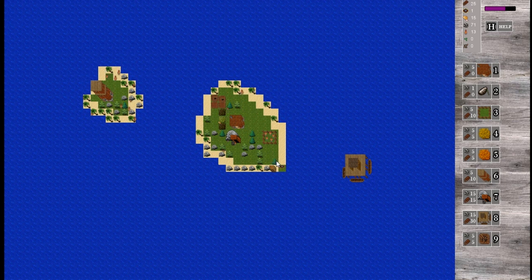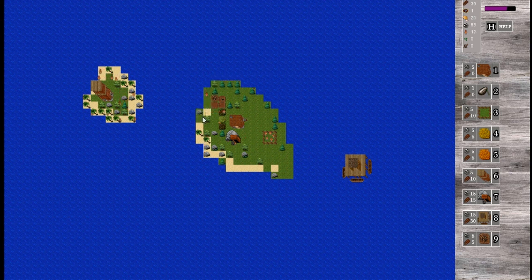There we go. You can just remove the sand — the beaches — if you create land around it again.